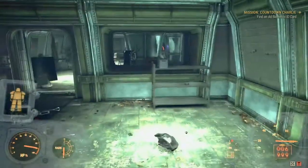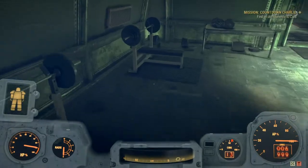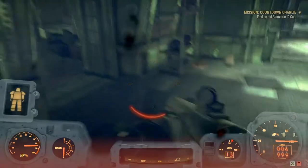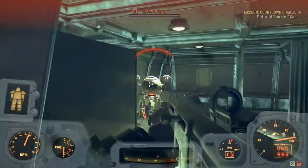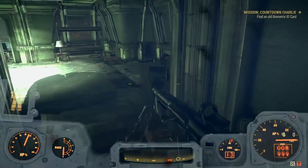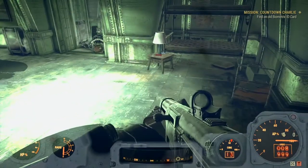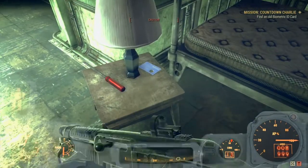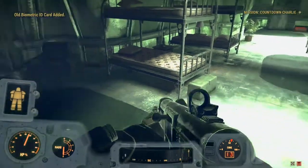Getting my bearings - might be one in here. Normally the barracks room has them. I hate these enemies - they rip through your armor. There's a biometric ID card, the blue thing. Found one of those, now we go.